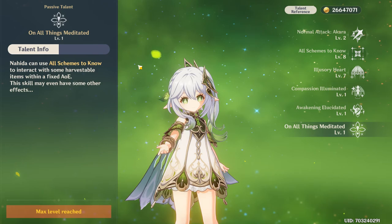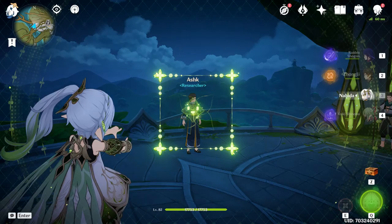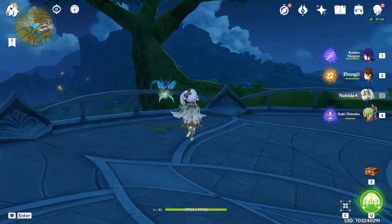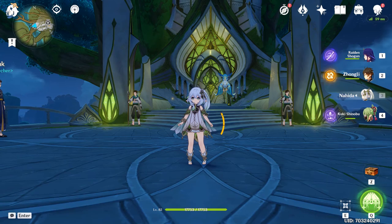Her unique utility talent allows her to use her elemental skill in other ways — she can interact with harvestable items and collect them from a distance, and she can even read NPCs' minds by using the skill on them. It works for flowers and plants around the map but doesn't apply to everything, like fireflies.